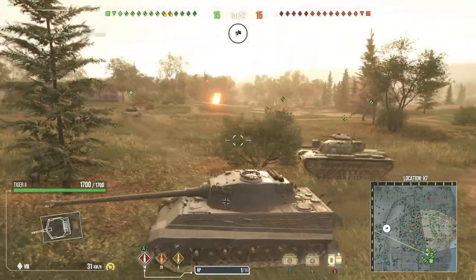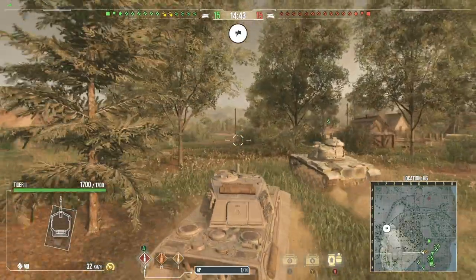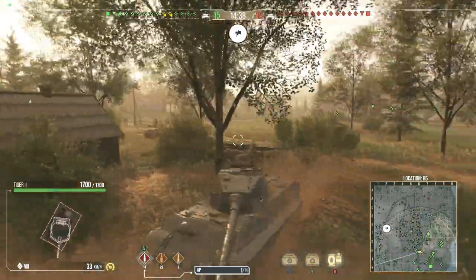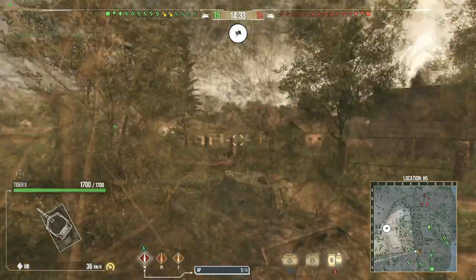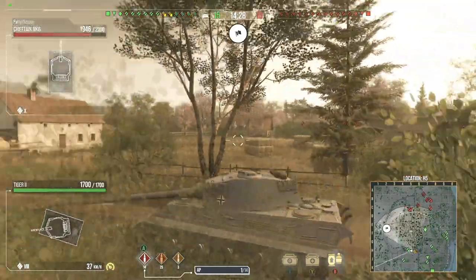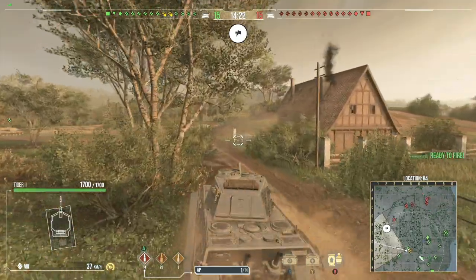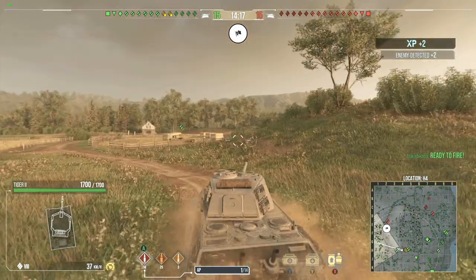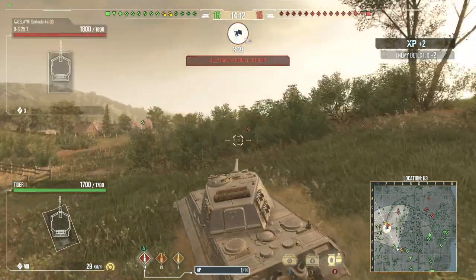So with the rework, overall it's nothing but pros. The Tiger II still retains the same power to weight and has a 38km/h top speed. Combined with that, you've got 285 premium pen and 225 standard pen — 225 is enough to get the job done in a lot of situations. 60mm of high explosive pen as well. There wasn't really much reworked on this except for armor.